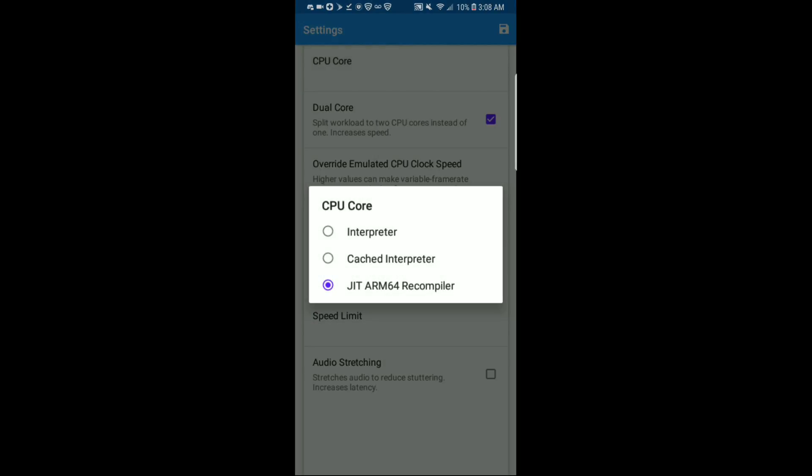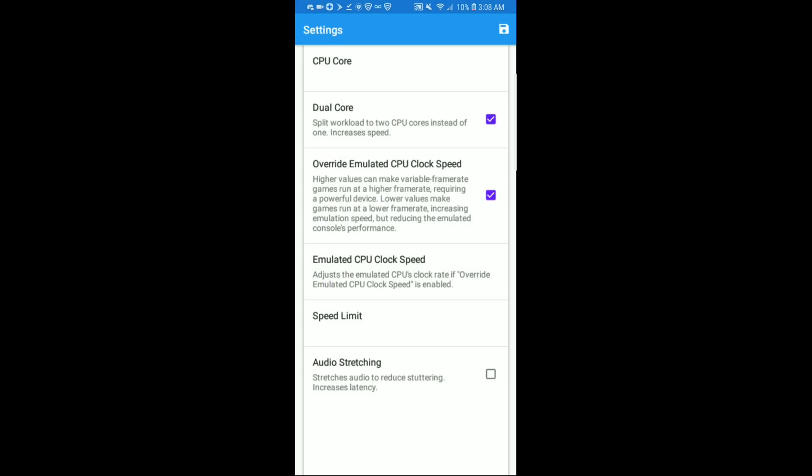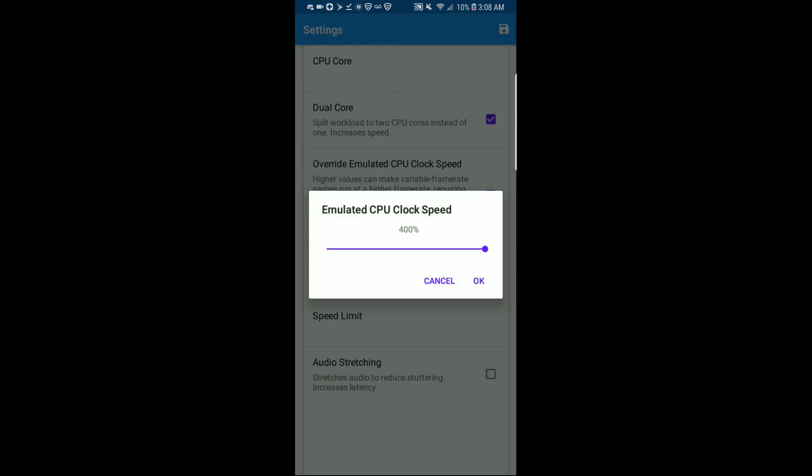My general settings: CPU core is JIT ARM 64, recompiler, override, dual core, and emulated clock speed is 400%.